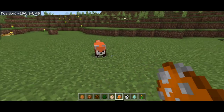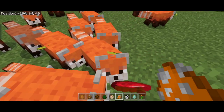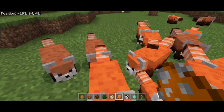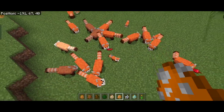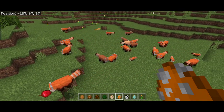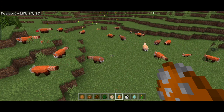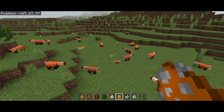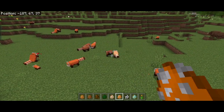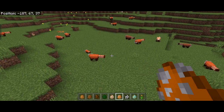Next are the red pandas, which got a model update — they're cuter than before and the colors are brighter. They come in four variants. The albino one no longer spawns in the wild; you need to breed them to get it, similar to the bison — about a 1-in-1200 chance.